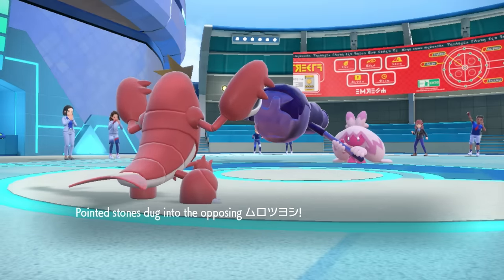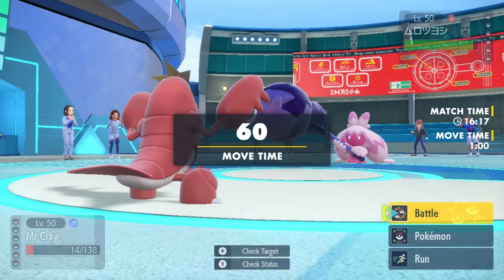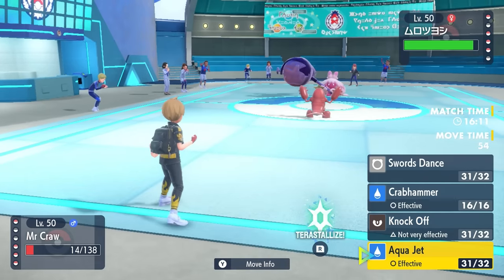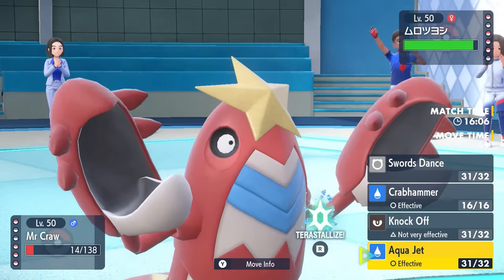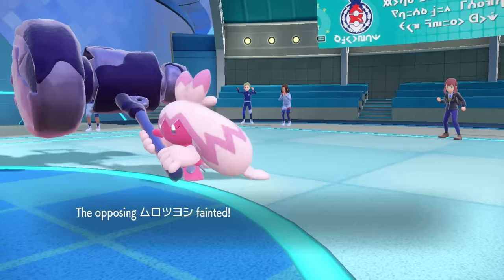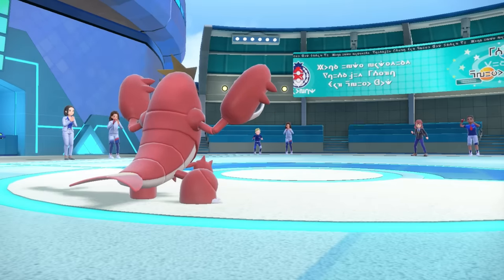That brings in Tinkaton. Looking at this thing slinging Hammer at me, I'm forced to go for Aqua Jet — it can outspeed me, and I need to get as much damage as possible. A lot of the time Tinkaton runs more speed and less physical defense. I go for the Aqua Jet and that takes care of Tinkaton. She's out here flexing the Hammer, now going to be flexing it in the Shadow Realm.